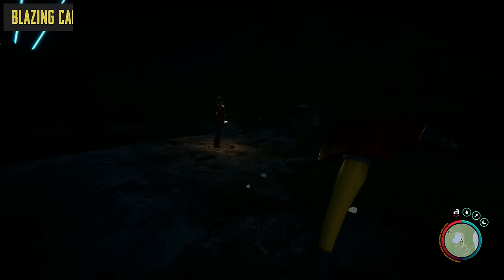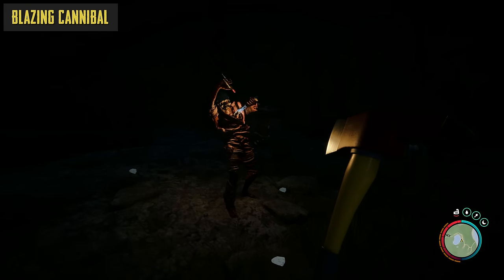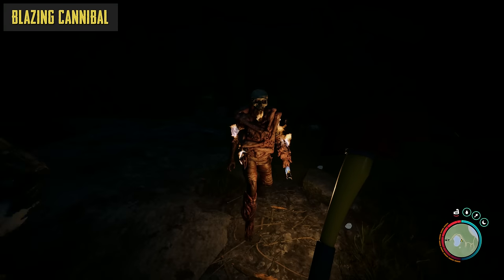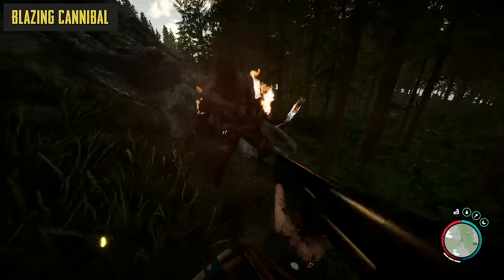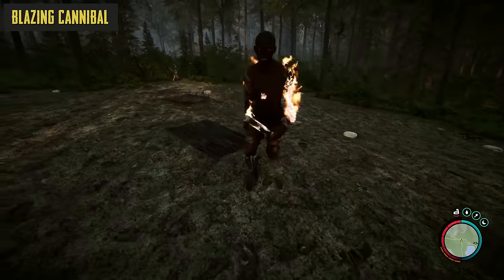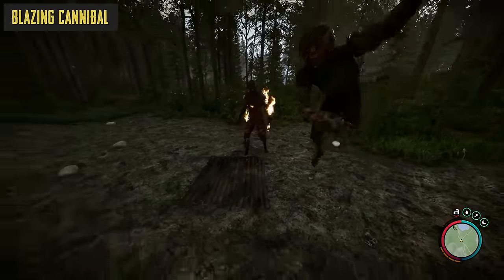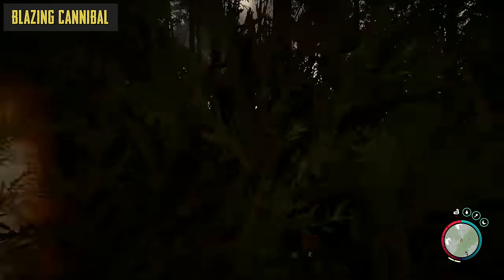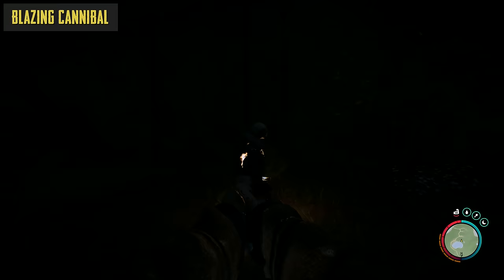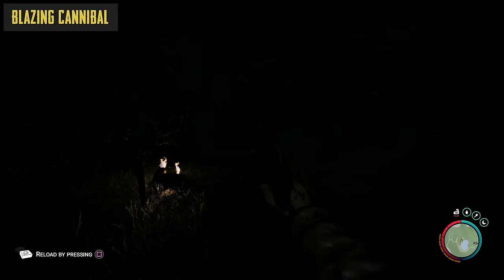One of the rarer, craziest cannibal types has got to be the blazing variant. He'll think nothing of dousing himself in high-proof spirits, only to then ignite himself into a ball of flame, quite literally becoming a human torch. This neat little party trick does wonders for intimidation, at the expense of casually burning himself alive. It does at least encourage him to pick up the pace and channel some extra adrenaline, letting him deal fire damage as he hits you while rushing forwards using quick swipes. Touching this guy will also inflict burning damage, so you'll often be best taking him on with ranged weapons while keeping your distance.